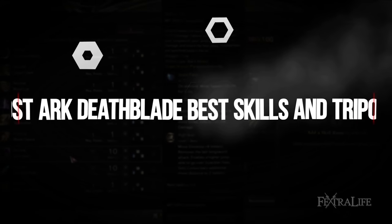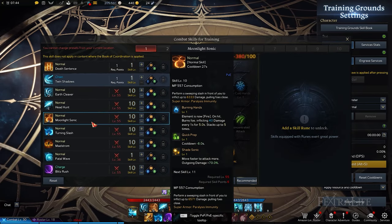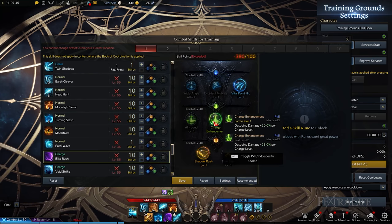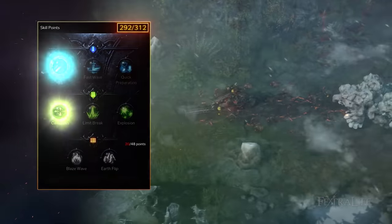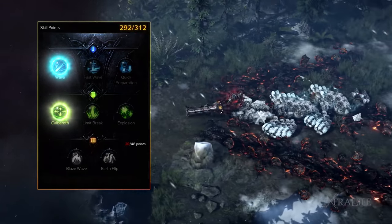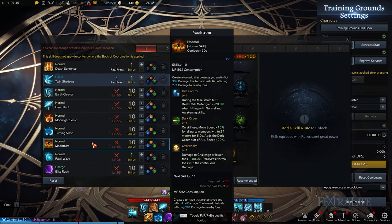By the time your Lost Ark Deathblade reaches level 60, you'll have unlocked a total of 20 skills comprised of normal and awakening skills. You've invested several points into normal skills to specialize further by unlocking their respective tripods. The tripod system allows players to customize their skills in various ways, like increasing the Death Orb energy you gain or boosting inflicted damage. In total, you'll only need 8 skills per character with a select number of tripods. I'll cover the essential normal skills and tripods you should allocate points into, regardless of the playstyle you end up choosing.